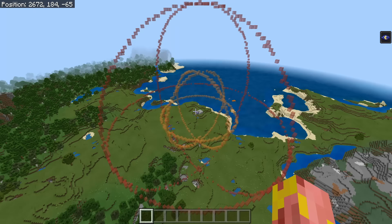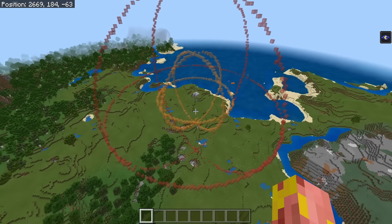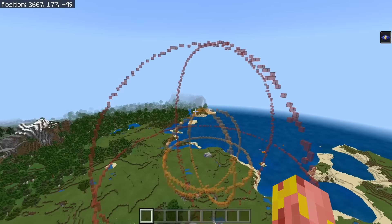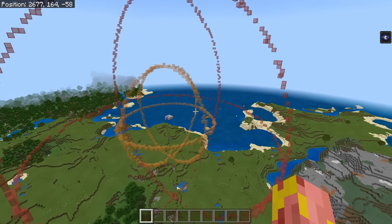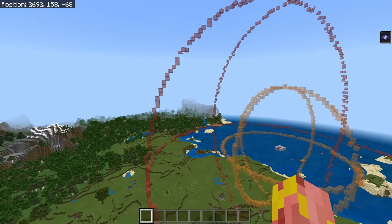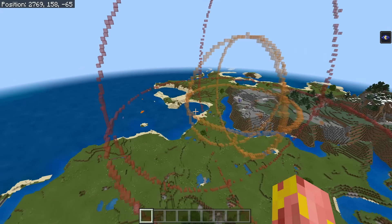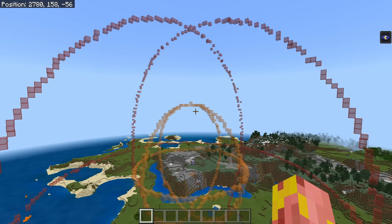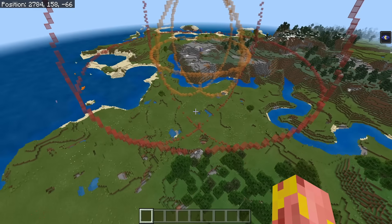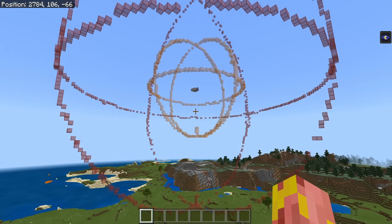Just a couple of minutes of using this drawing command and I was able to set up a rough circle going all the way around our spot — that spot would be the AFK spot for a mob farm. Inside the orange sphere nothing is going to spawn, and inside the red sphere you know that's where mobs will spawn in your world. This gives you a groundwork for where you can start building a mob farm — very convenient. This is just one of many different uses for this drawing command and I'm interested to see what you guys come up with.